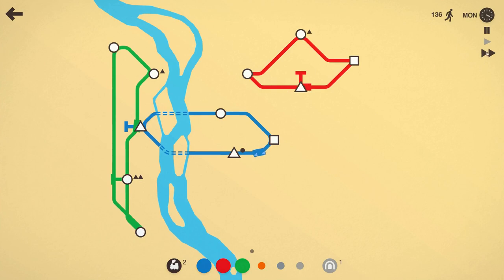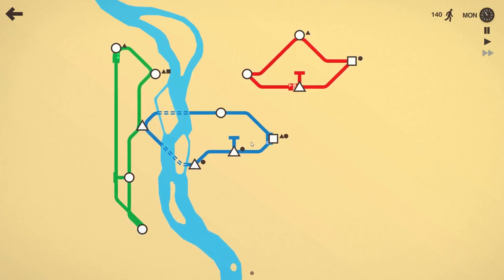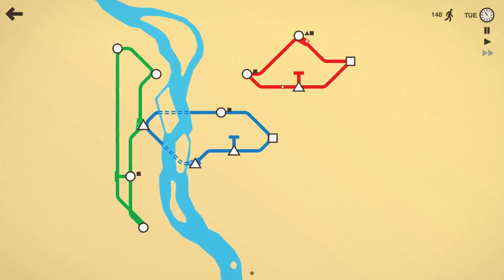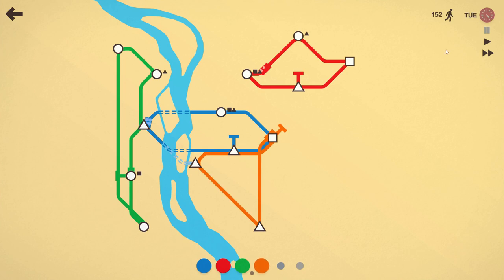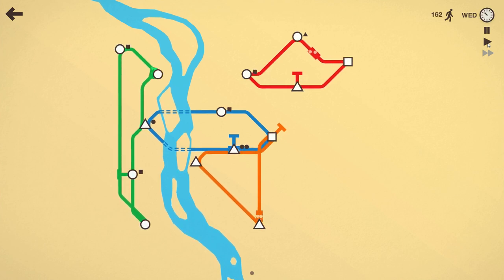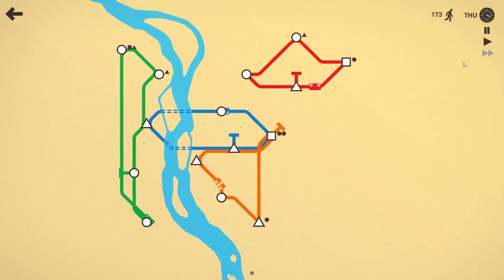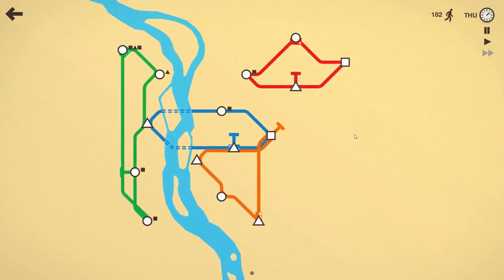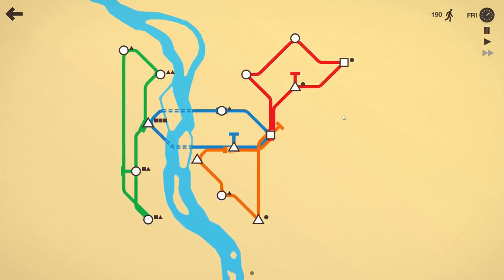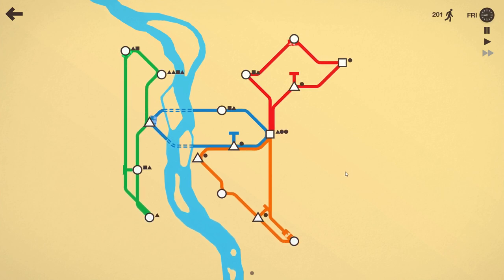Yeah, let's add another line. I do want to try to avoid expanding blue too much more. Let's start this orange line — right now it has no circles at all, which is very unusual. There we go. Just so I don't have to worry about it later, let's hook that into the system. I think this is basically optimal right now.